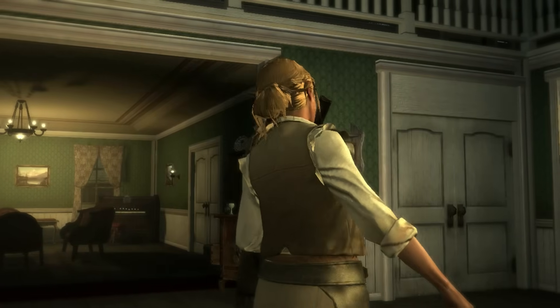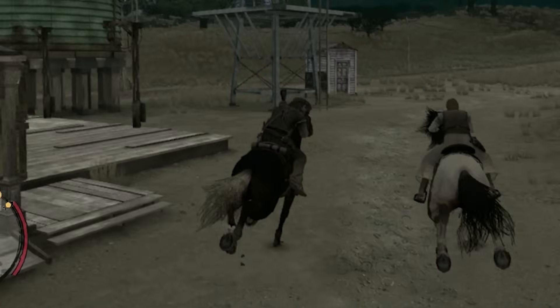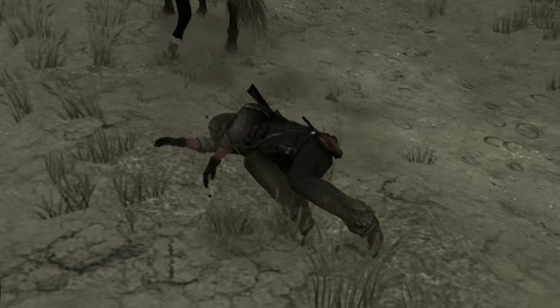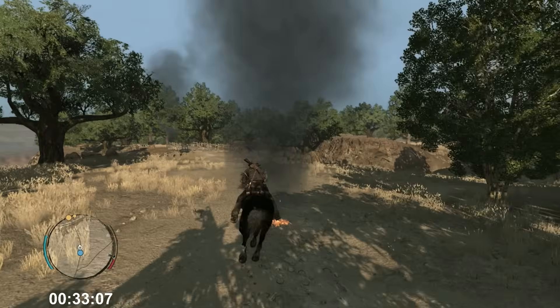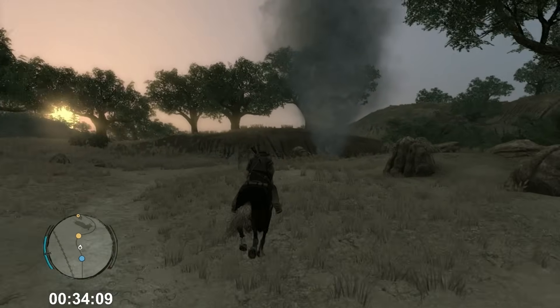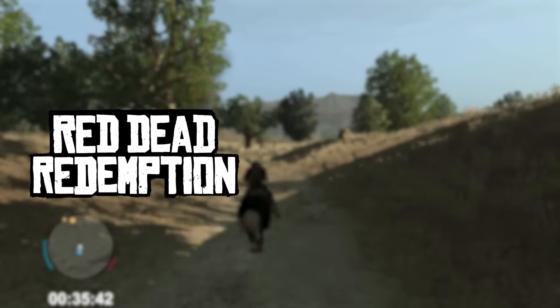A couple of missions later, Bonnie challenges me to a race to familiarize me with the horse riding mechanic, and I immediately discover that things are very different from RDR2. As I rapidly tap the cross button expecting my horse to accelerate, it does this instead. Turns out if you tap the button too many times, your horse will get mad at you and toss you to the ground. Then I ran into even more problems as I discovered that my steed maneuvers like a lead bathtub on roller skates.